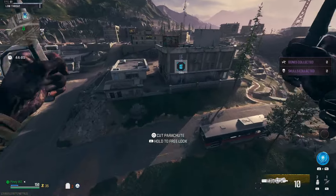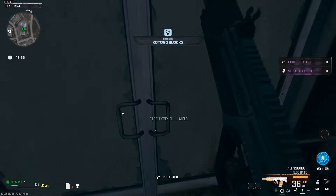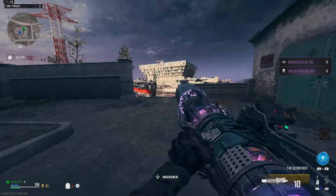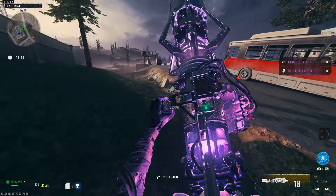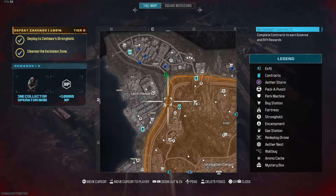Most of the time you won't be seeing anybody dropping Essence. Most people will be doing contracts. As you can see, somebody just beat me to that contract. But let's keep going — you should be able to see another contract somewhere on the map.